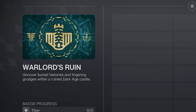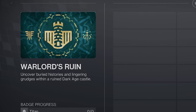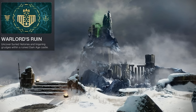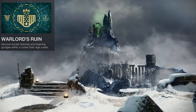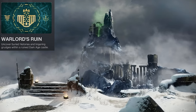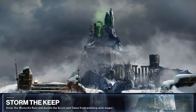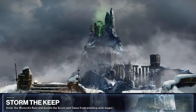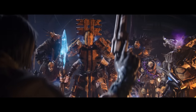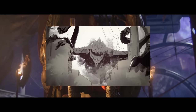Here are the text descriptions from the badge in-game in the pop-up screen. First: 'Uncover buried histories and lingering grudges within a ruined Dark Age castle' — so feelings of resentment, anger, or hostility that persist over a long period of time, often after the event that caused them has passed. The next text: 'Enter the Warlord's Ruin and banish the Scorn and Taken from wielding wish magic.' So from that line we've learned a lot — this is a Dark Age castle, Scorn and Taken are involved, and also the Ahamkara wish magic.